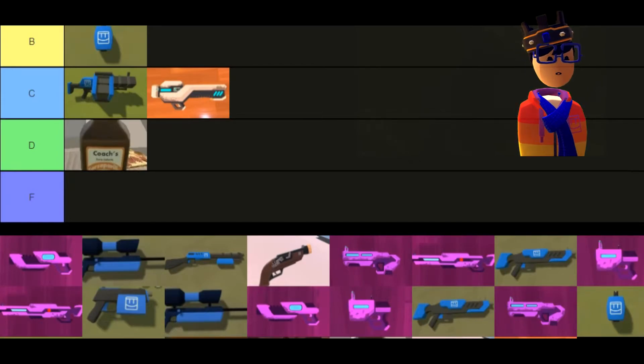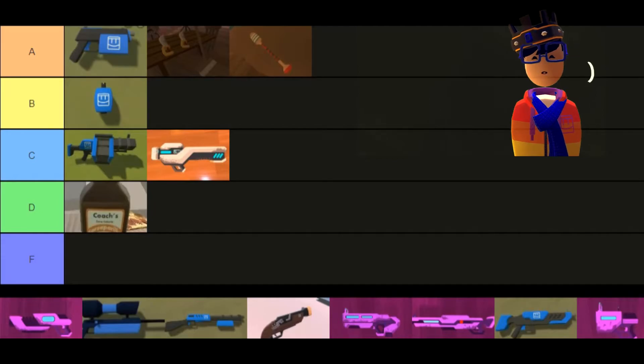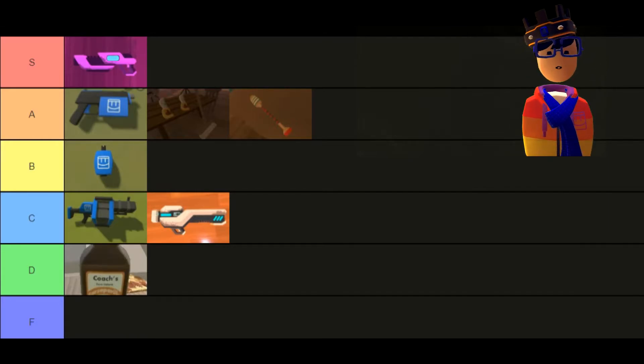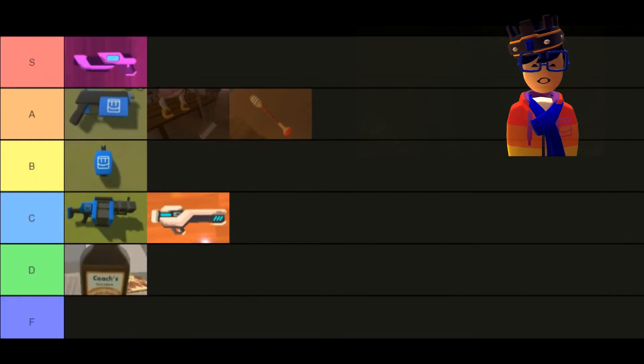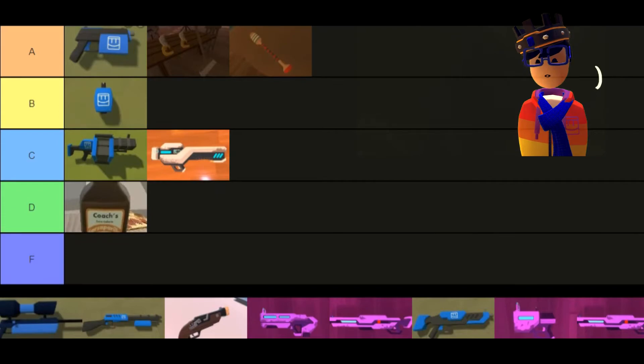The laser shotgun — you get yelled at a lot if you use it in laser tag, people say you're trash for using it. But honestly it's actually not that bad. It's great and fun to use. For that, I'm putting the laser shotgun in S tier. It's better than the paint shotgun in some situations, especially in Jumbotron. You get up in someone's face and blast them — it's super easy to use and you can dominate laser tag games with it.